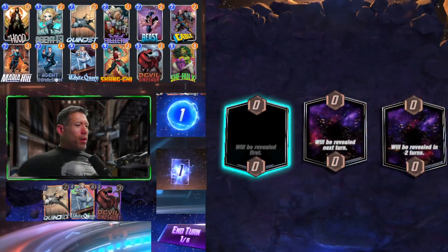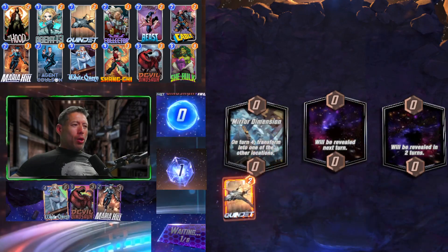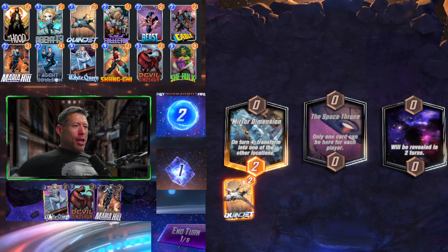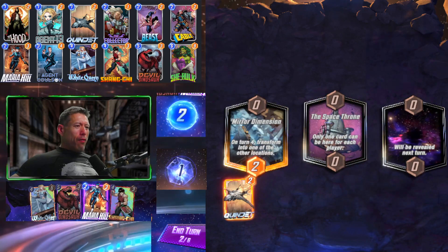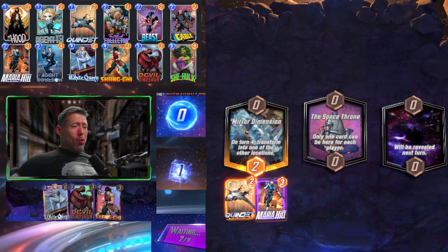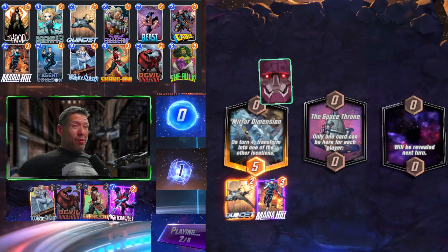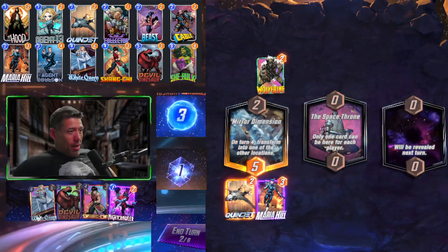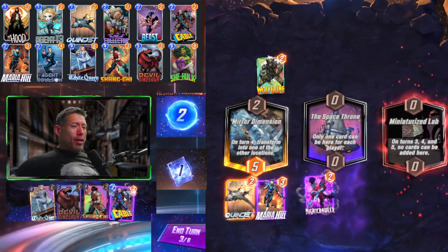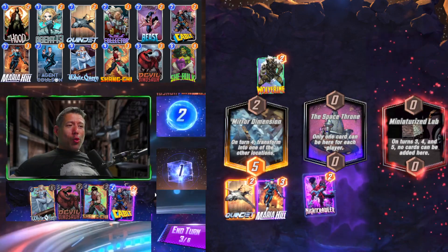Gameplay starts: Quinjet on turn one, placing it on Mirror Dimension. We have to be careful of Space Throne and go Maria Hill there — she'll get a one-cost card, but not free due to the Quinjet nerf. We protect Space Throne with Nightcrawler, and on Miniaturized Lab there's very limited options.